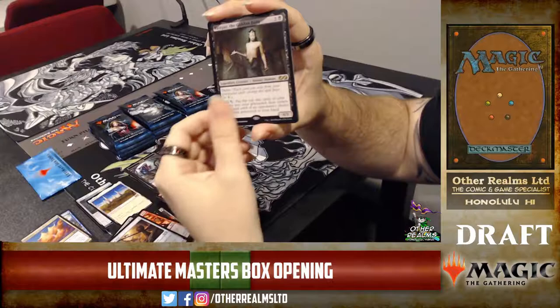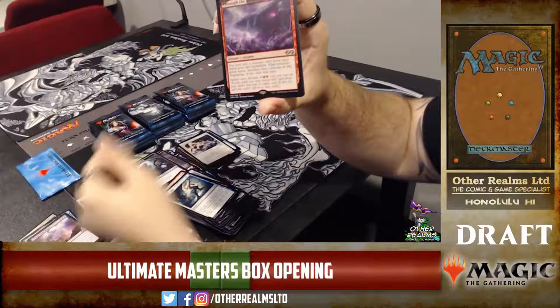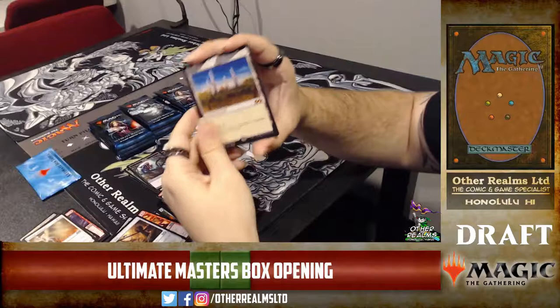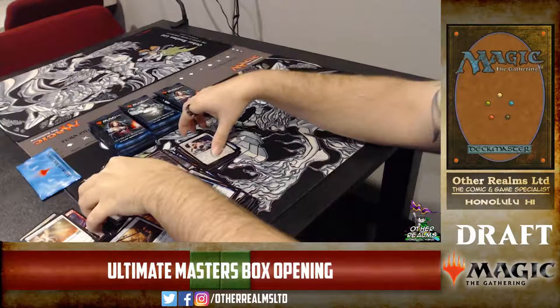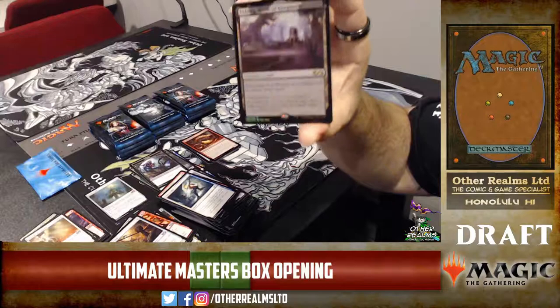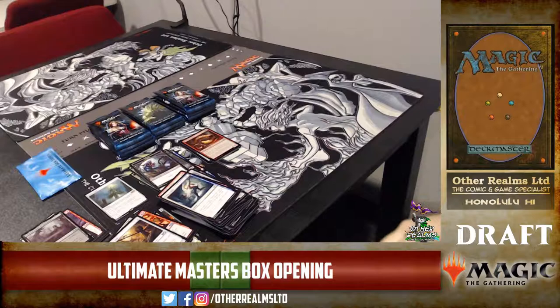Let's take a look at our rares: Tasigur — very nice. Bridge from Below. Through the Breach — super sweet. Hogaak Grave Troll. And Sublime Archangel. Those are our mythic rares opened so far. Karakas and a Mana Vault for regular rares. We did get a foil mythic — the foil Urborg, which is actually just a regular rare. Oh, it's only a regular rare — wow, that's still real cool.